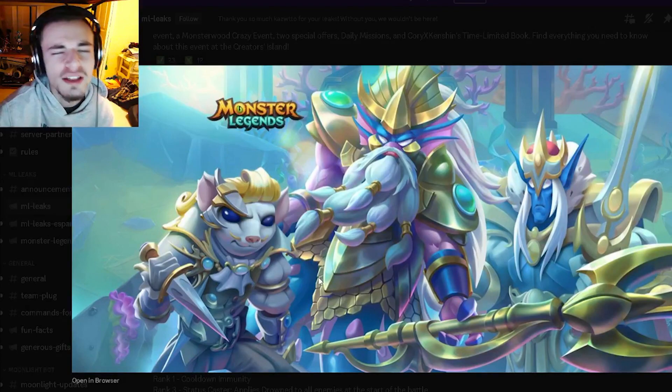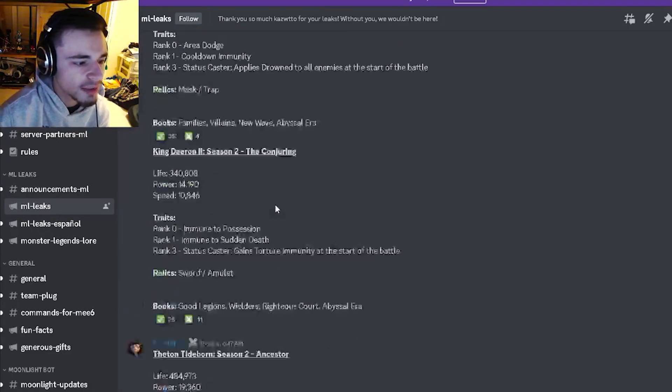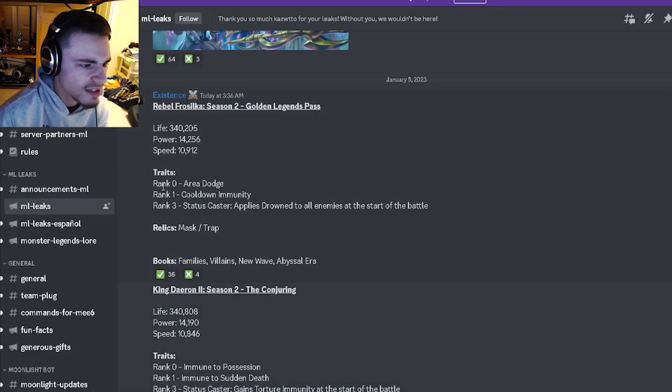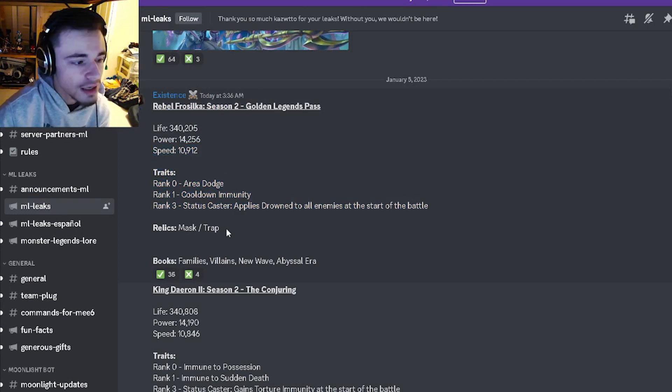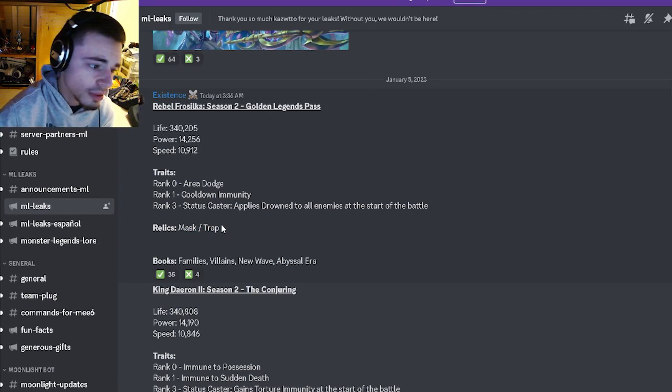These two mythics are pretty decent as well. We have some traits for Rebel Frost Silca and King Darin. Rebel Frost Silca has Area Dodge, Cooldown Immunity, and AoE Drown, which is a pretty good trait. Her relics are going to be a Mask and Trap, which are also pretty decent.